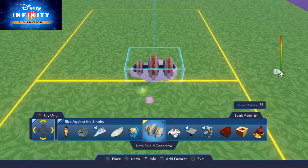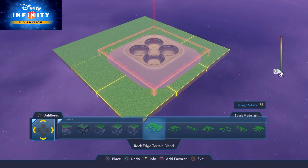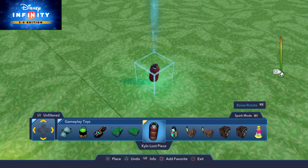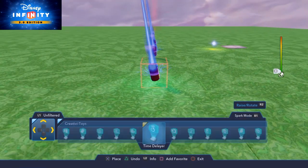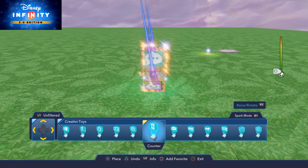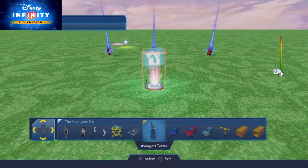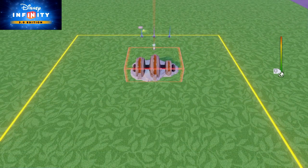So what we're going to do now is show you how I built that effect. I'm going to go to my toys, back to my filtered, and go to my creativity toys and gameplay toys. There is a tool here which looks like a battery from Guardians of the Galaxy — I'm going to place three of those objects. I'll also need a counter to count how many times I've collected these objects, plus a button. When that counter reaches three, I'll go to my origin toys, go to Rise Against the Empire, and bring in my generator.